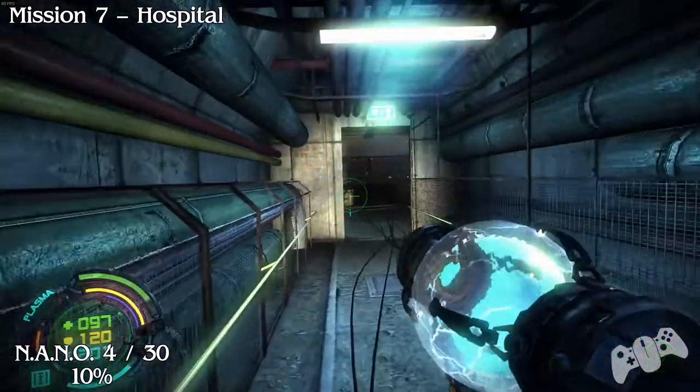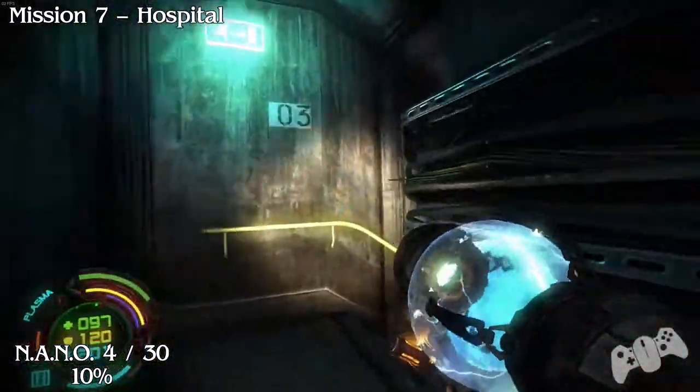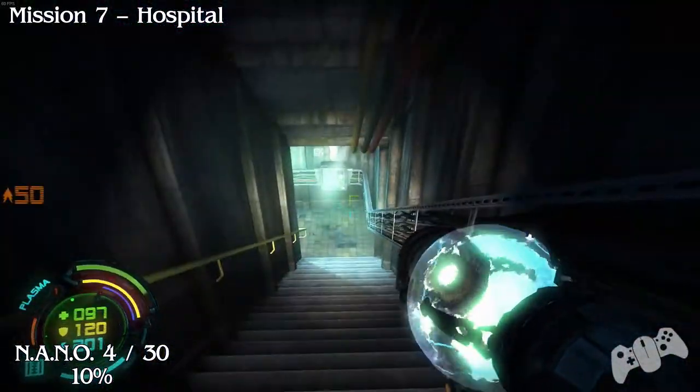Nano 4 from the last location. All you need to do for this one is go through the door to your right and it will be right next to you when you head down the stairs.